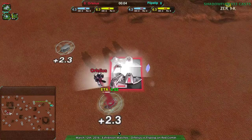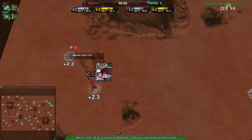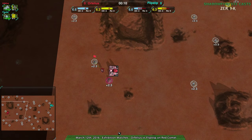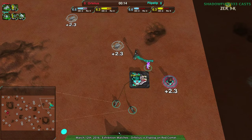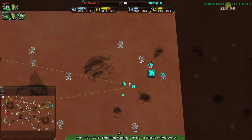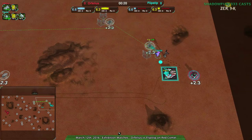Flipstep going for light vehicles, Orphilius going for heavy tanks — pretty much a typical Red Comet match. Orphilius being a bit more aggressive starting out in the center, while Flipstep is moderately aggressive starting out in the northeast corner, but closer to the center. Actually, this is a bit more defensive.